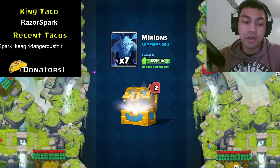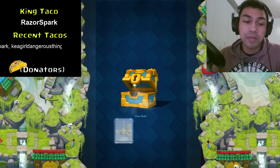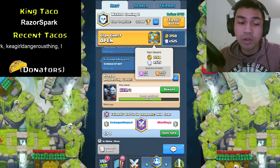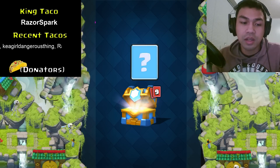The crown chest — sorry, the gold chest. We got royal giant and bomb tower. I'm not going to open the giant chest or magical chest just yet because I'm going to make those into a video — I've got a feeling they're lucky ones.